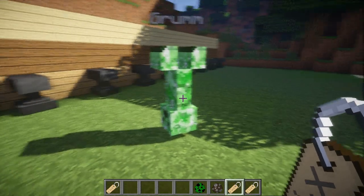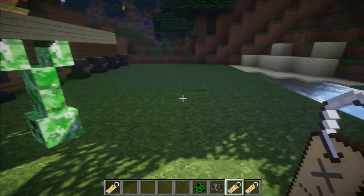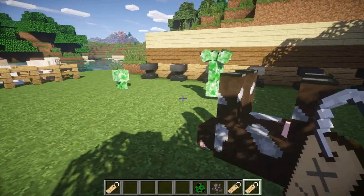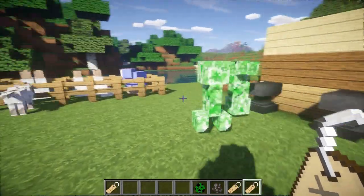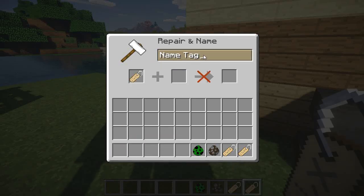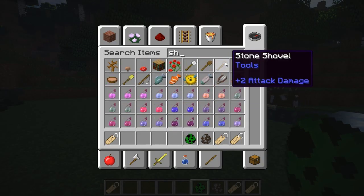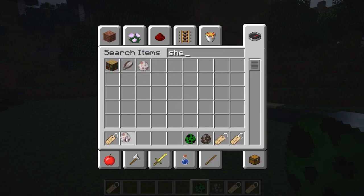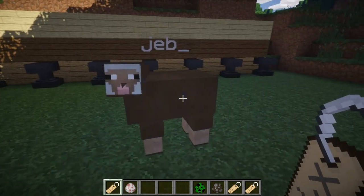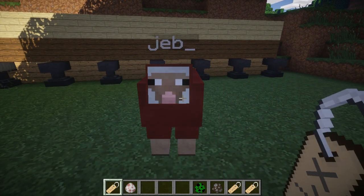If I place a creeper there and apply the 'Grump' name tag, you can see it's upside down and it's going to stay upside down permanently. And if I place down a cow and put down a 'Dinnerbone' name tag, you can see it's upside down too. It works for pretty much all mobs. Now the last easter egg - if you name it 'jeb_' - all lowercase - and apply it to a sheep, you can see he becomes a rainbow sheep and changes color permanently.